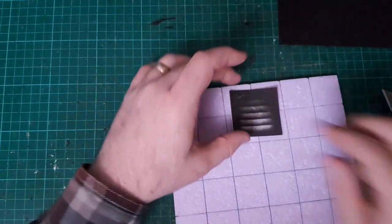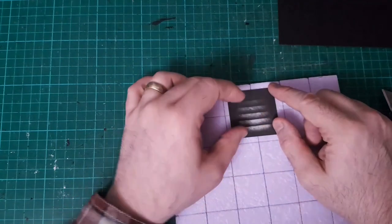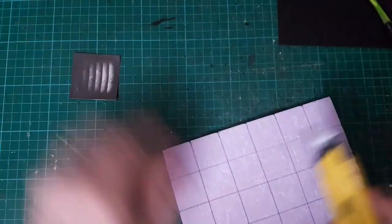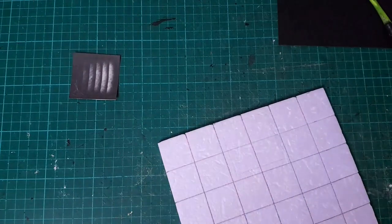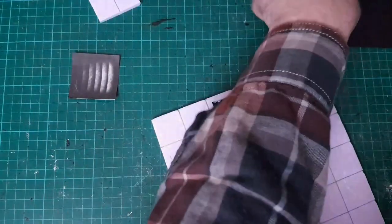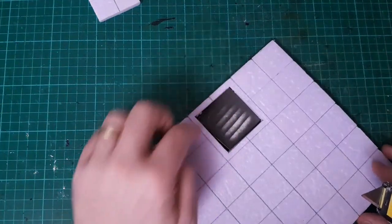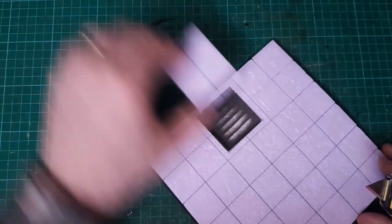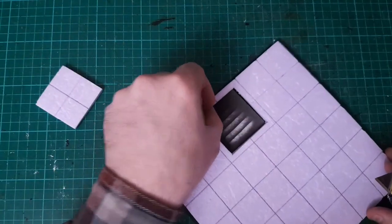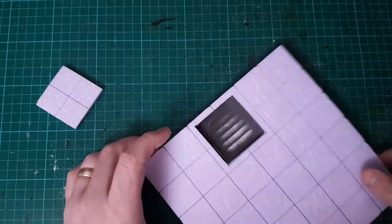I'm going to put the piece here so it shows me where I need to draw around and cut out the hole, like so, and I'll now cut that out. This goes onto the card with some nice stairs descending down, which will be lovely. I'm also going to cut out the area for the water pool now.